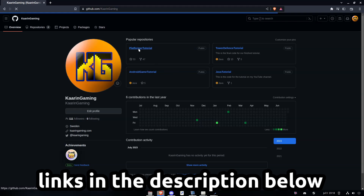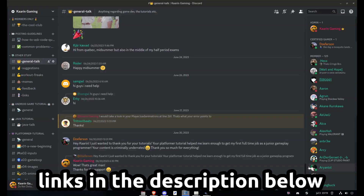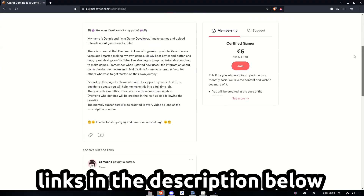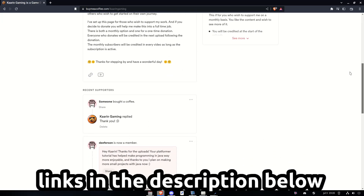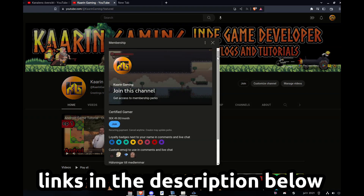Just a quick reminder: all of the code I cover in my videos can be found on GitHub. Each episode will have its own branch. There's also a Discord server for this channel — come in and say hello! If you wish to go the extra mile to support my work, you can do that on my BuyMeCoffee page or by becoming a member here on YouTube. Links can be found in the description below.